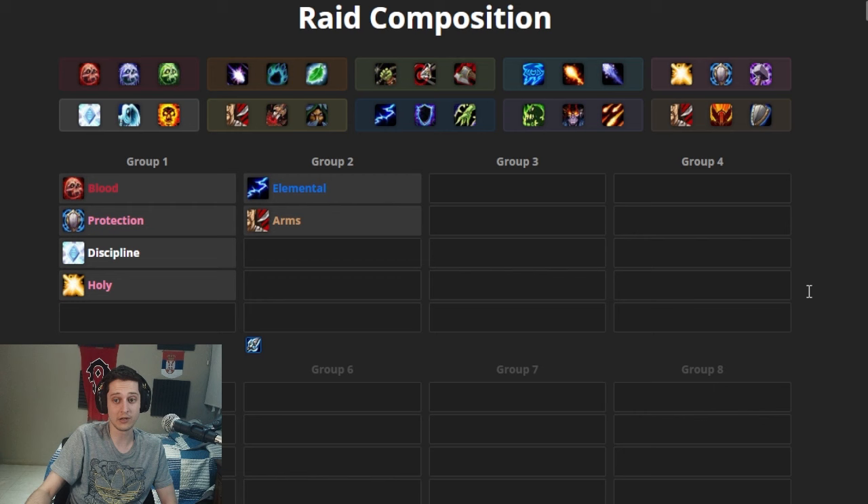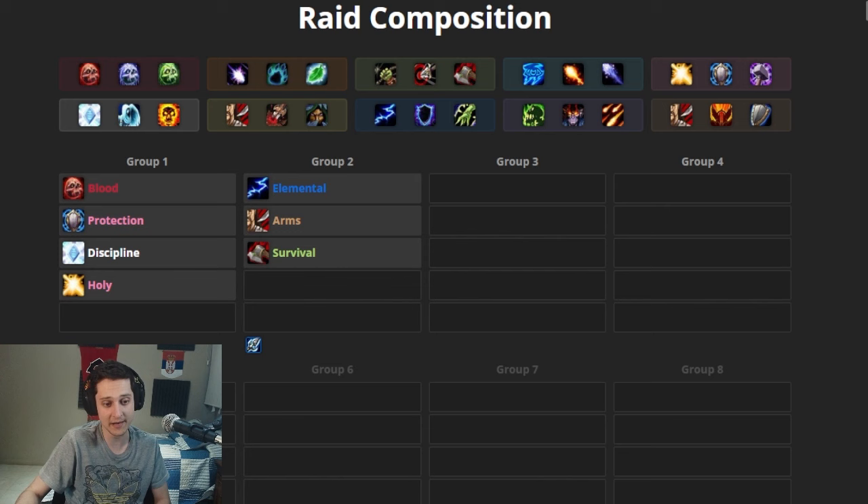Normally we'd want a melee haste buff for this group, but the Elemental Shaman is going to be dropping Wrath of Air Totem, so he won't be dropping Windfury for the 10% haste. That is where the Survival Hunter comes in — Survival Hunter provides the same 10% haste that Windfury would. So they'll be part of the DPS group for that reason. They are also very good — Survival is one of the best specs in the game and hunters are vital DPSers in Cataclysm.